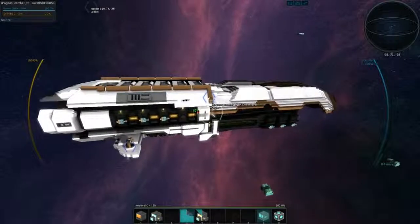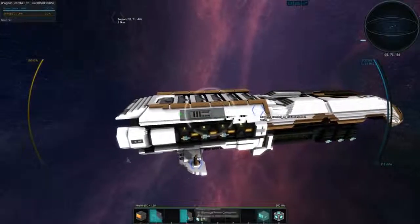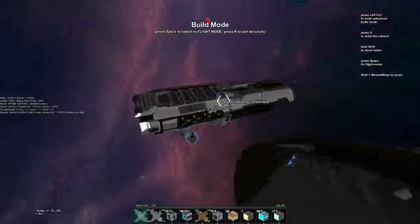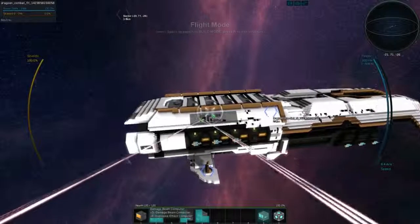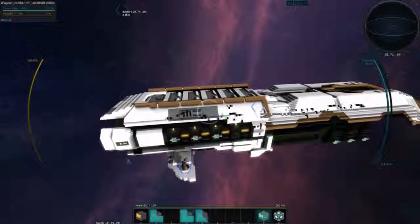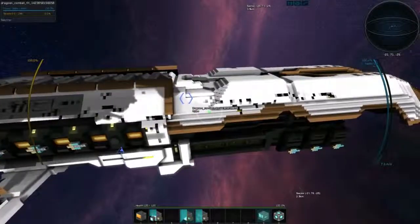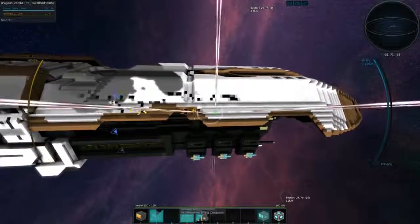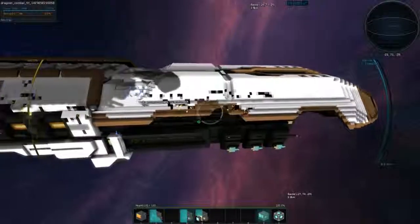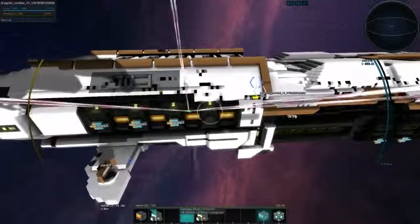We'll shoot another volley of missiles - we should actually be damaging the hull now. I probably have to get in close before you can actually see that. It's taking a long time to render things - maybe that's a setting I've altered. I have to get in close before I can see the damage being applied, which is kind of annoying. We'll just whale on this ship and hopefully this will give us an idea as to how long it takes to break down a certain amount of hull.